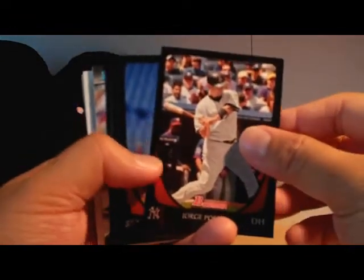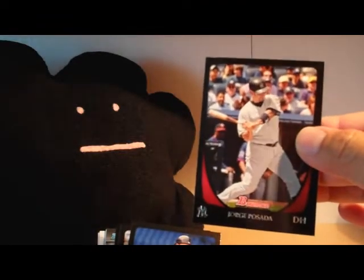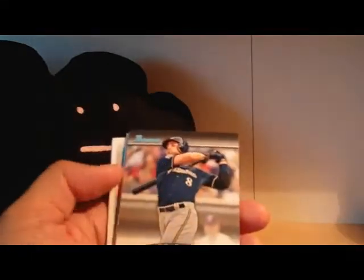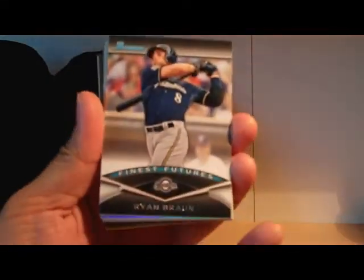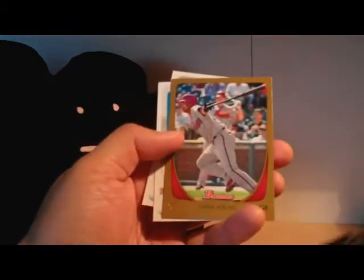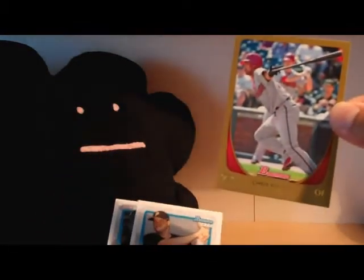Here are some of the base cards. These are a lot flimsier than I remember, but this is the Bowman base card for the non-rookie cards, the black border. Really thin card stock, just kind of cheapy feeling, but I got a bunch of those. I got a Ryan Braun Finest Futures card, and a bunch more base along with a Chris Young gold card. I thought that was kind of cool to get. Here are my Bowman cards that I got, and I was pretty happy with what I got.